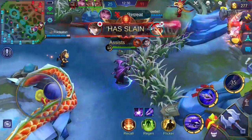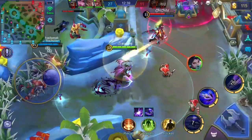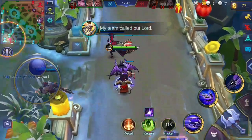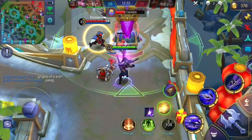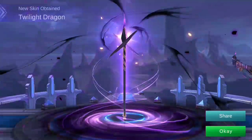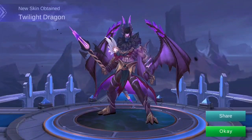Moskov has a good set of area of effect, blink, crowd control, and buff skills. Moskov is a marksman hero — I consider him a mobile burst marksman since his first skill lets him blink and buffs him with additional attack speed. His passive skill grants his basic attacks to also hit enemies behind the target. Unfortunately his range is short unlike other marksmen, but this is greatly compensated by his deadly skills during team fights. Let me share some tips and tricks on how to use Moskov based on my experience. I will also teach you some combos and techniques in the latter part of this boot camp, but first let me explain his skills one by one.